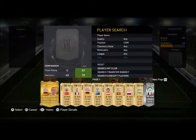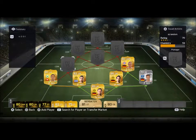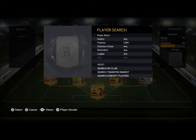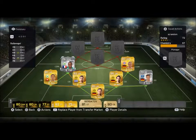At the right center defensive mid we have Phillip Lom, who seems to be quite the beast. He's got 76 pace, 84 passing, 83 dribbling, and 87 defense, so we'll see how he fares in his role. At left center defensive mid we've got a guy named Gilavagi — something like that, I'm not good at pronouncing it anyway. 70 pace, 74 defense, 79 physical — he's there kind of for chemistry reasons, but he doesn't look that bad really.